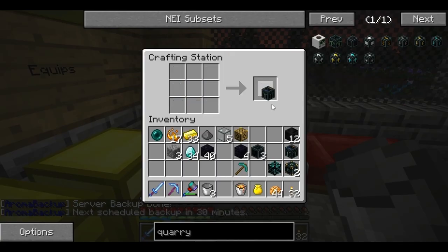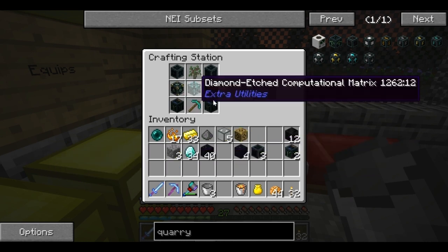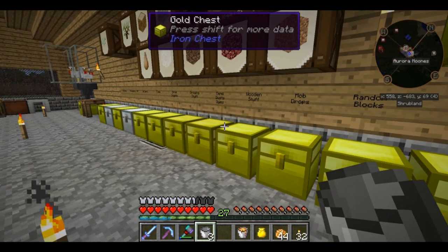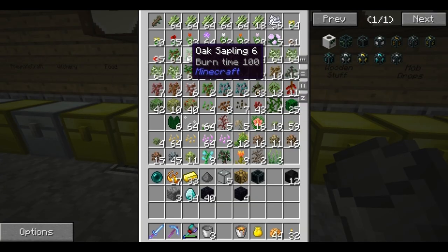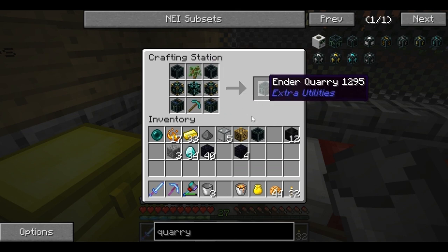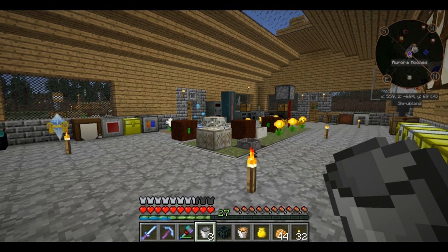Alrighty, there we go. We have the second ender thermic pump now made. So we should be able to put this together. There's the diamond pick, two ender cores, ender infused computational thingy majigger, and then the two pumps, and of course the one thing I forgot was a sapling of any kind. One sapling. And there we go — we now have an ender quarry. Now getting the ender quarry is just the first part — how to use the ender quarry, that's a whole other story.